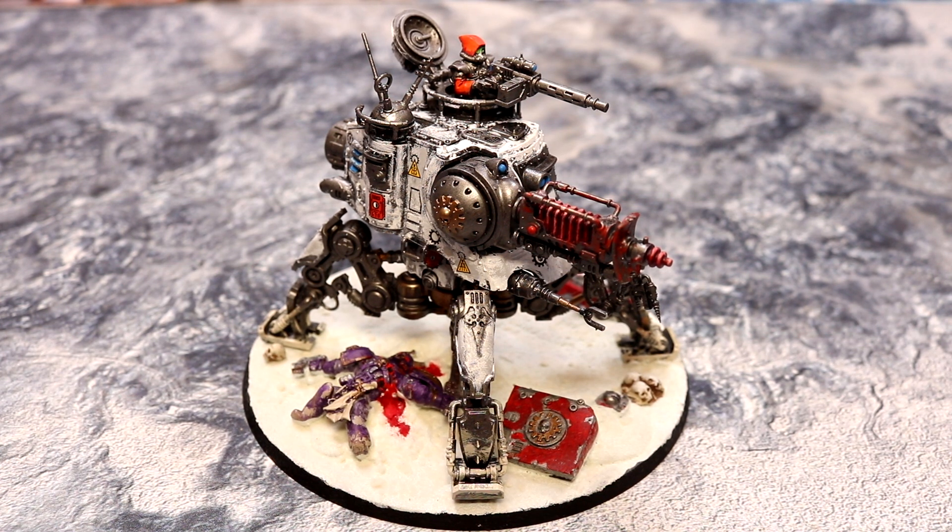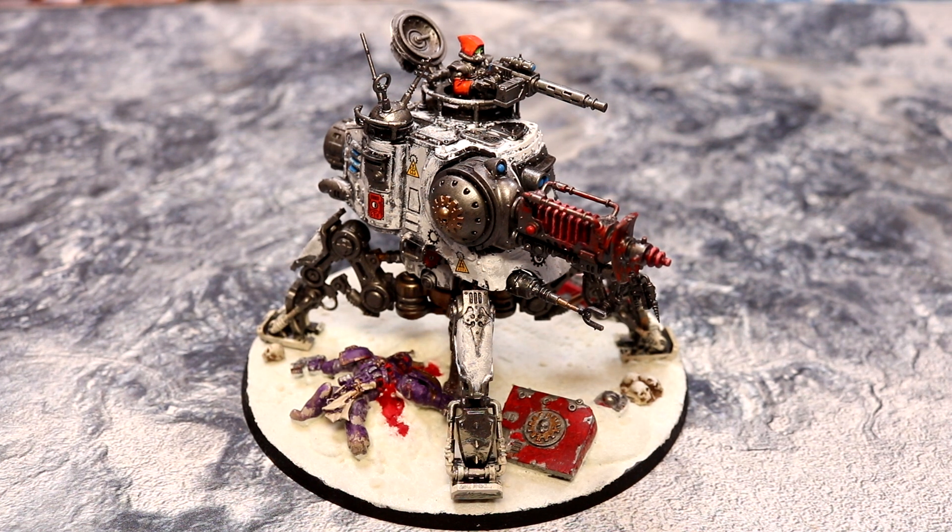So we have the Onager Dunecrawler, which is the nearest thing you get to a tank that the Mechanicus do. There is another type of vehicle which is a hovercraft-type troop carrier, and I would never class that as an actual tank. It's got 11 wounds, so it's on a par with a rhino or a razorback, which we've been using. Its weapon is slightly more interesting.